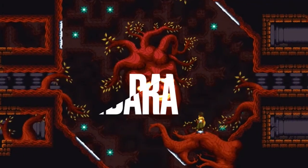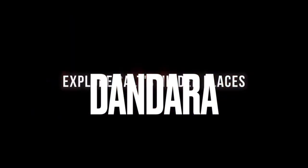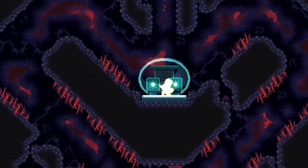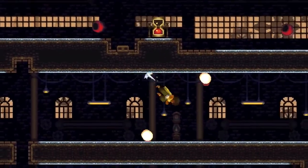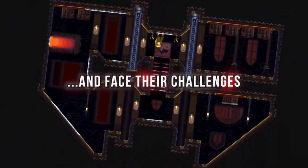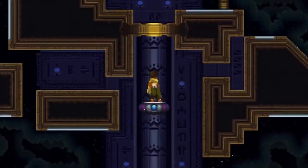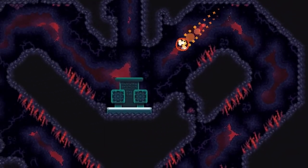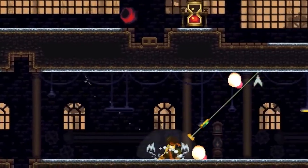Next up we have Dandera, which is the most unique Metroidvania on this list. You traverse the game's world by slingshotting yourself from platform to platform, and because of this, the world looks and feels completely different from anything I've ever experienced in a Metroidvania. It doesn't hurt that this game is absolutely drop-dead gorgeous, and it's just a perfect example of games being art. I loved this one and you will too.